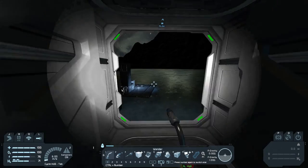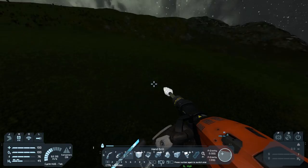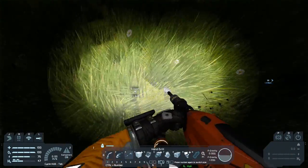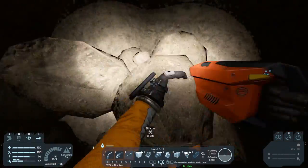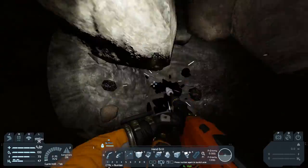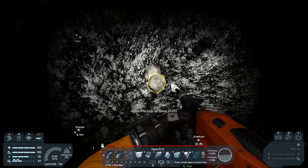I don't remember exactly where the silicon was — I think there was some up here, so let's go up and see. You can see the ore detector doing its work, showing me where the ores are. Let's start digging down — you can see at a certain level it changes from dirt to stone, and within the stone is the ore. You can kind of see the darker spots — those are silicon. We got a whole inventory full, so let's see how much we get from it.